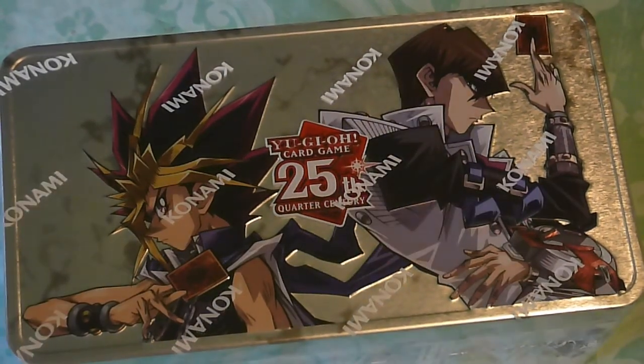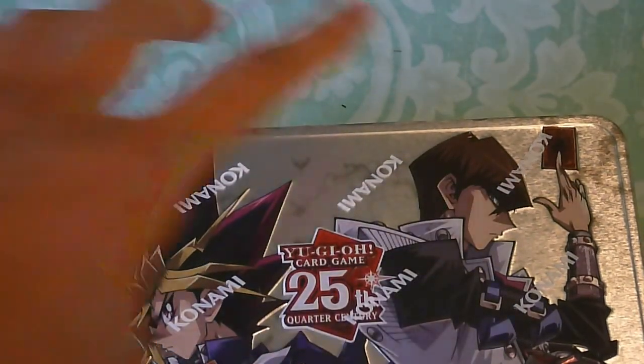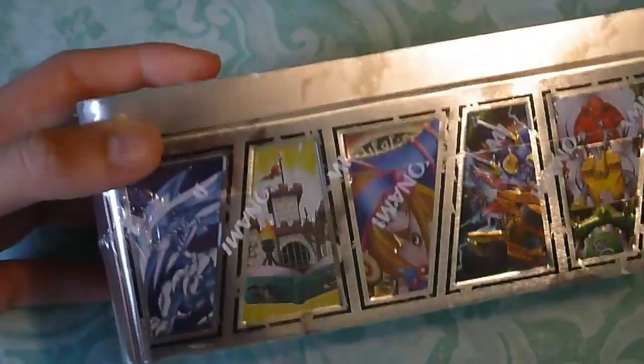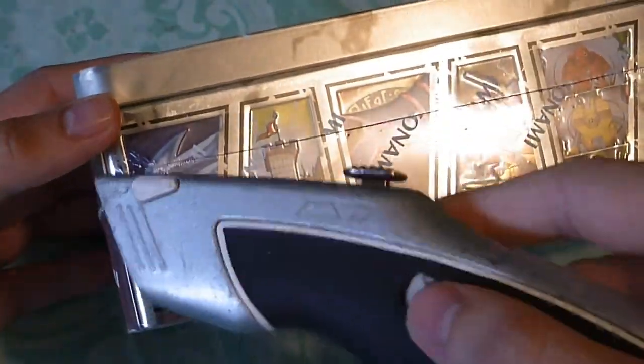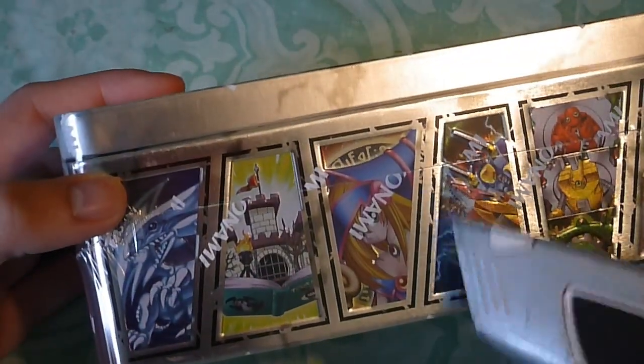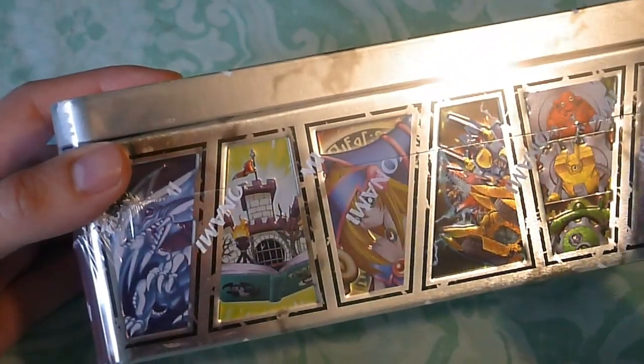Today we have the new Yu-Gi-Oh Dueling Mirrors 25th Anniversary tin. We have the 25th Anniversary logo, we got Yu-Gi-Haiba, and a select few monsters right here: Blue Eyes, Dark Magician Girl, Toon World, XYZ Dragon Cannon, The Gadgets, Wing Karibo. On the other sides we have a few other monsters as well — Honest and Yu-Bell.